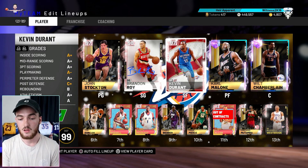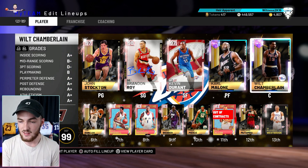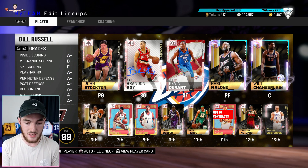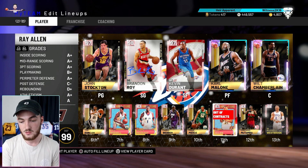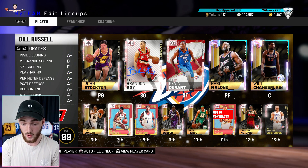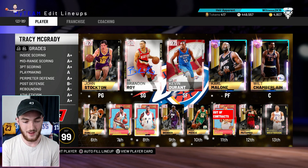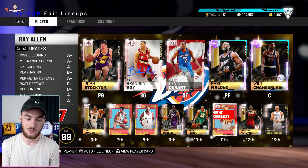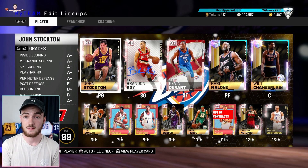It has John Stockton and Brandon Roy, small forward Kevin Durant, Karl Malone, Wilt Chamberlain — these three are pretty accurate in my opinion. Off the bench we've got Tim Duncan, Bill Russell, Tracy McGrady, Chris Webber, Paul Pierce, Ray Allen, Dikembe Mutombo, and Westbrook. It's pretty good, the size is definitely pretty good, but this just ain't it. I might make a video using this squad to see if 2K actually knows what they're talking about.